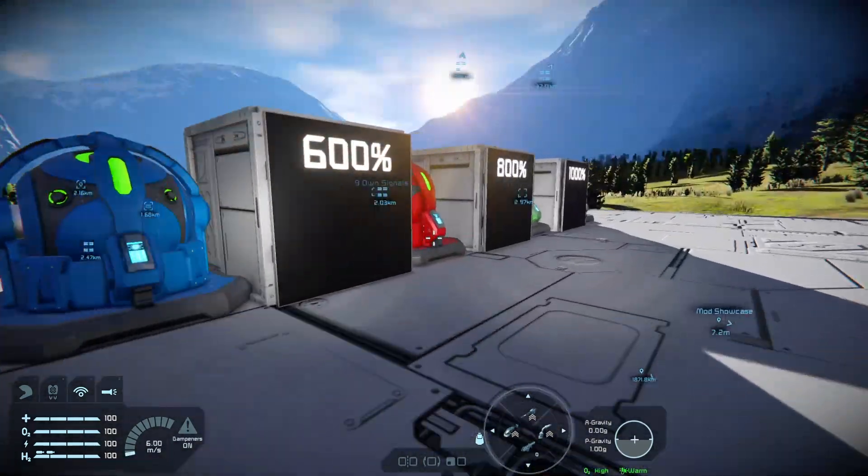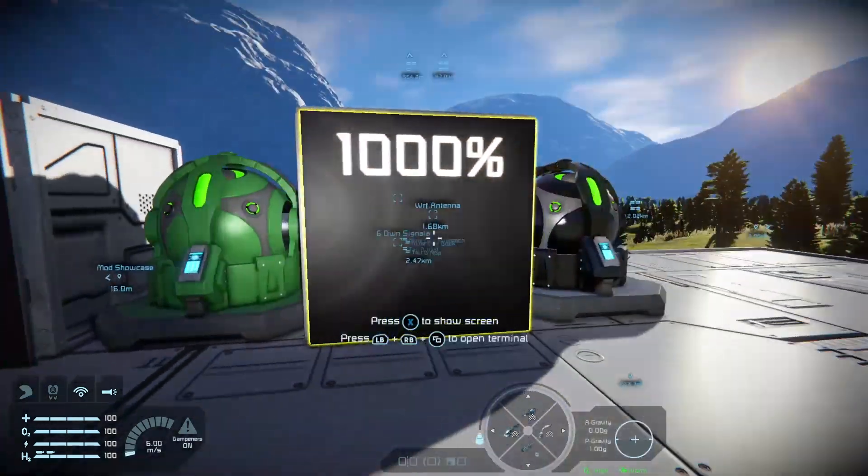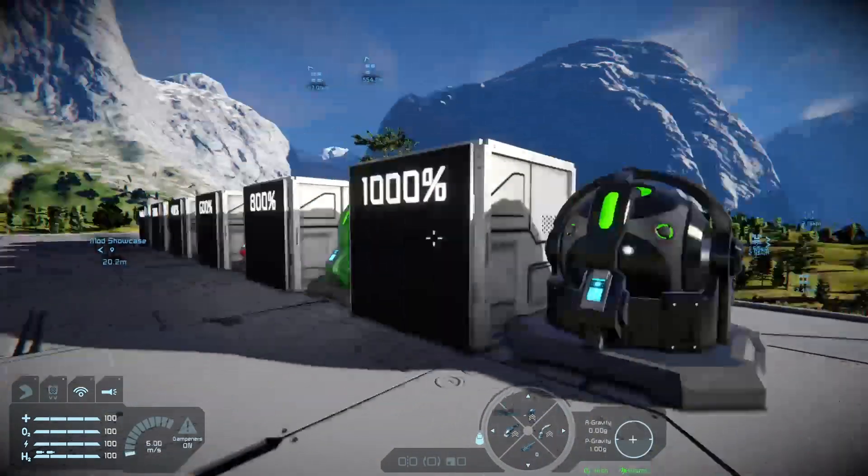Going into the control panel, you can see the standard gyroscope controls — override, all there. Nothing else has changed apart from the power of the gyroscope, which at this end is capable of turning the ship on its own.